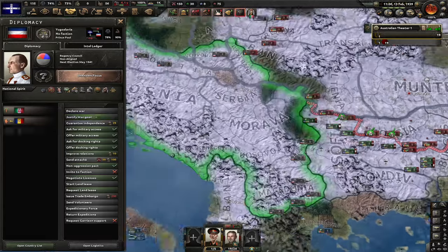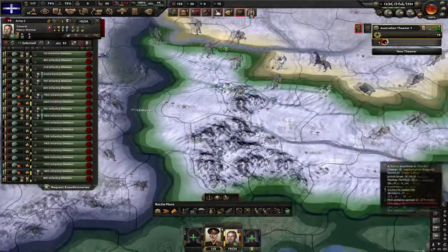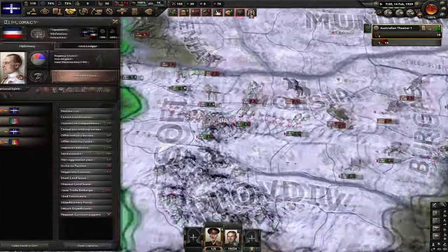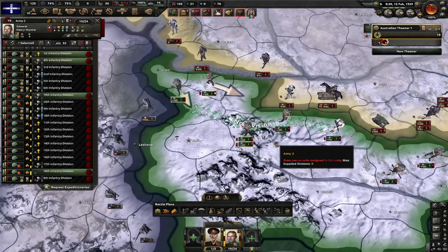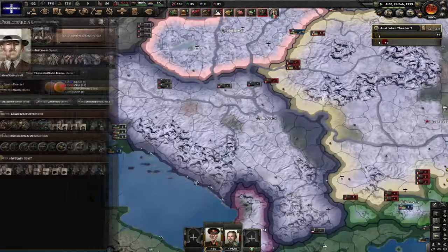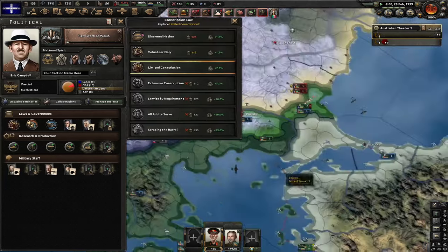I'm not gonna fight Romania almost at all. Instead, I'm gonna make a fallback line and justify on Yugoslavia. What's the best way to win wars? Just make more enemies. Let's now do Fight to the Last, because this focus is gonna get me the ability to get all these other conscription laws.